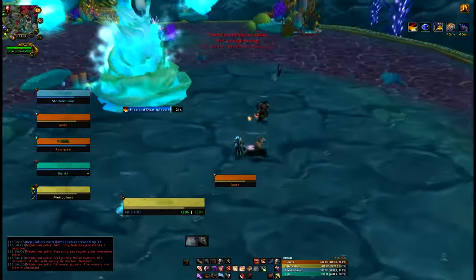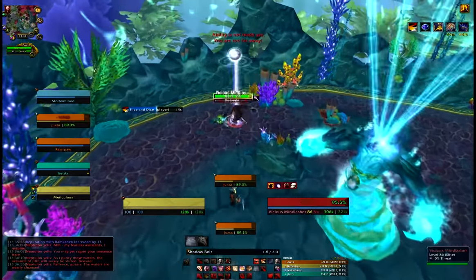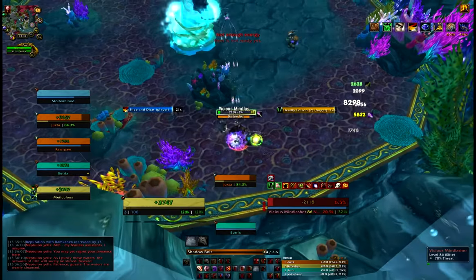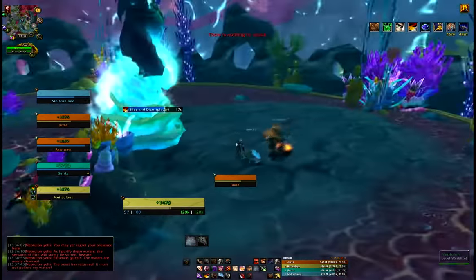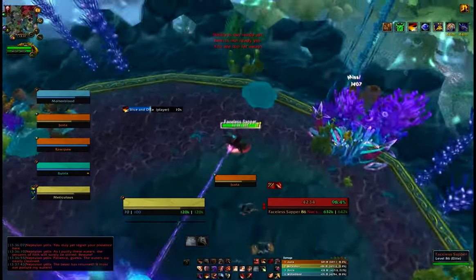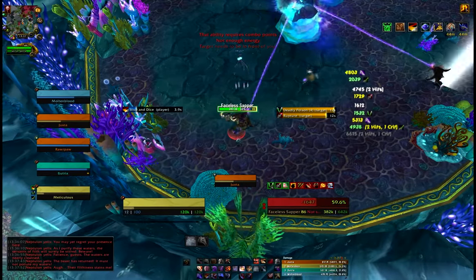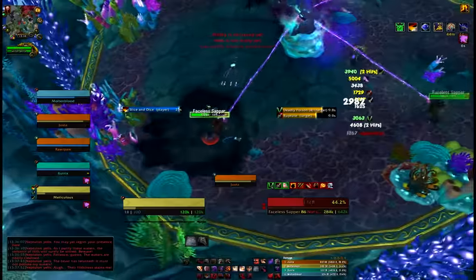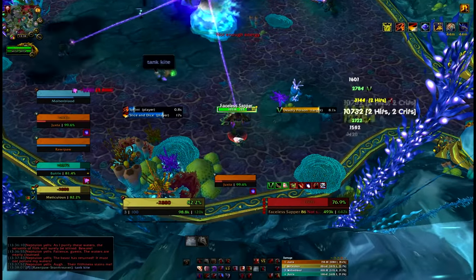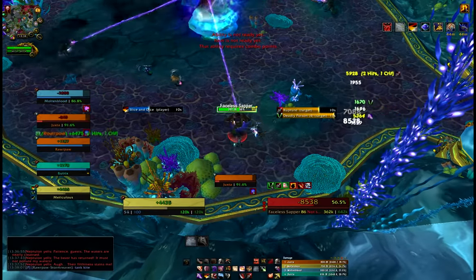Switch blade flurry back off in one second. The most important thing of everything guys: it's really key that you keep slice and dice going all the time. You need to be attacking faster to get all those extra energy procs from the talents. Revealing strike on, five combo points, rupture — slice and dice is about to wear off. Saving our DPS cooldowns. I'm going to move away from that damage, redirect my combo points over to this guy, keep the rupture going.